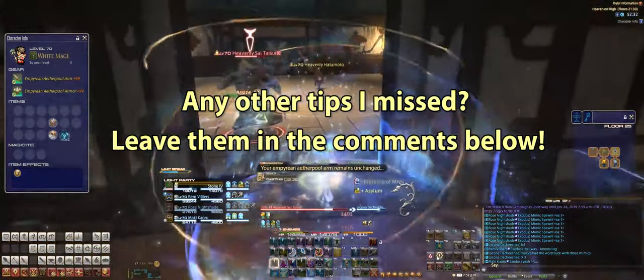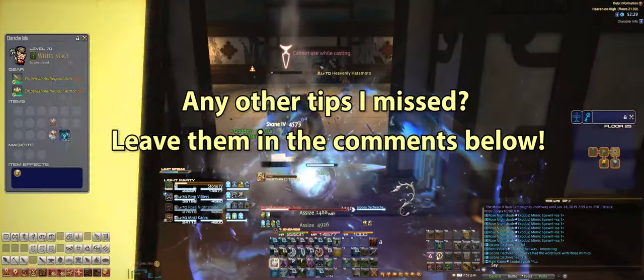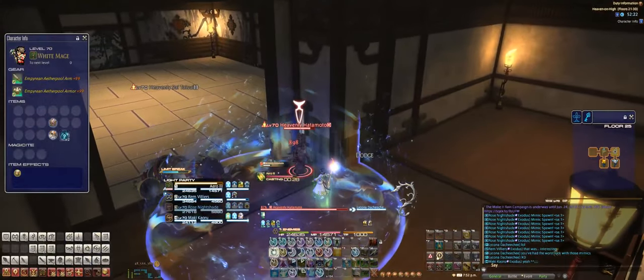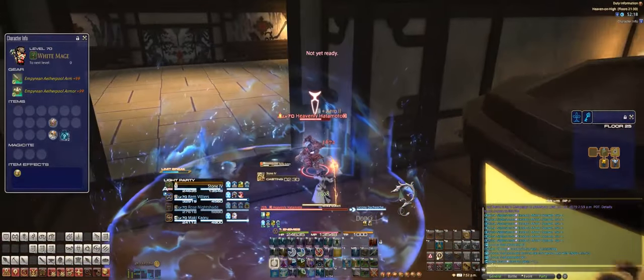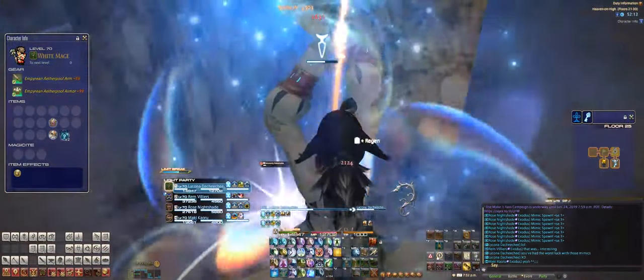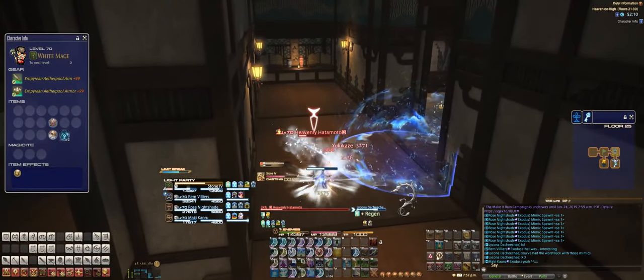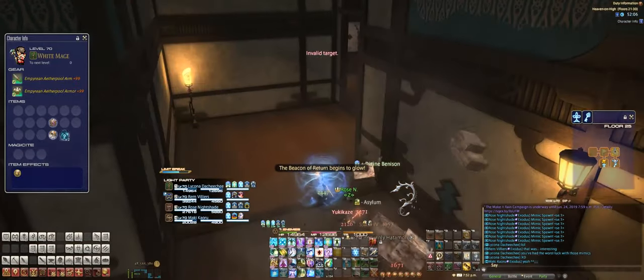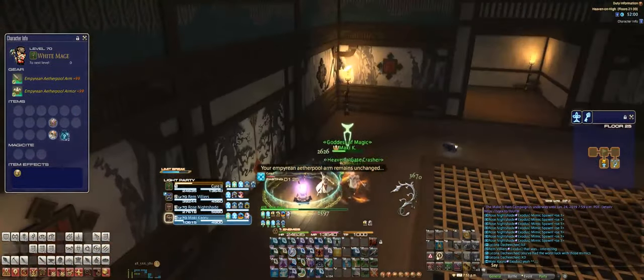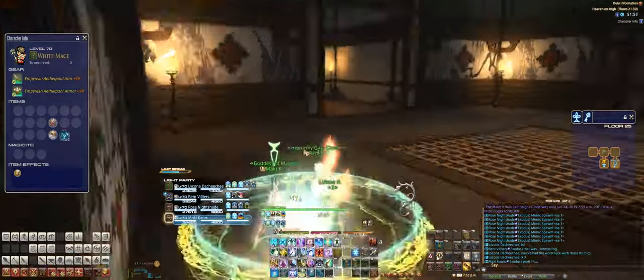Hopefully those strategies will give you and your party or pug group a chance to run Heaven on High faster and level up your characters more efficiently. Don't forget to like, favorite, and subscribe if you enjoy these videos about the intricate details of Final Fantasy. I'll continue to make more — I think it's fun and I think you can learn a lot. Until next time, I'll see you guys later.